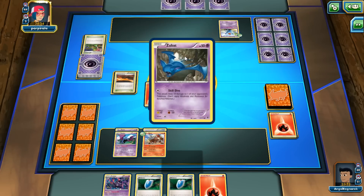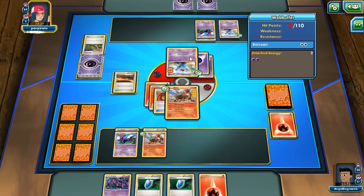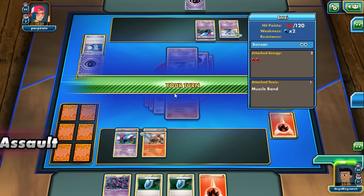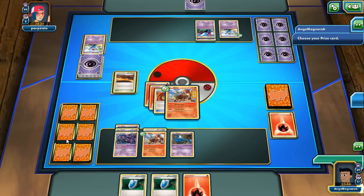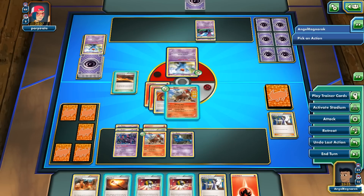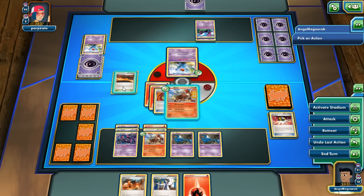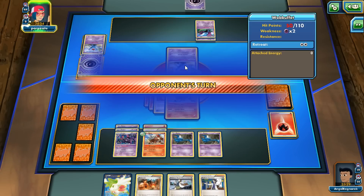Next turn I'm gonna evolve and then Sycamore and knock out the active. That does like 70? All 40 — okay, good for us. Put on another Zubat, evolve, hit the Crobat — and so Crobat's a surprise. We're gonna Sycamore. Get out another Zubat. Shaman just to look pretty, then Scorched Earth. We get a Shaman but we're not gonna need it, and Combat Blaze for 60. That's about it.